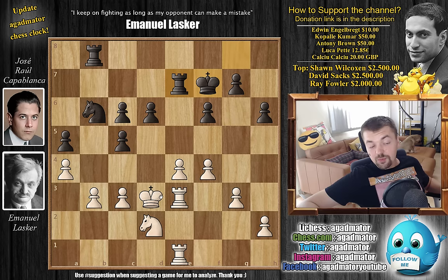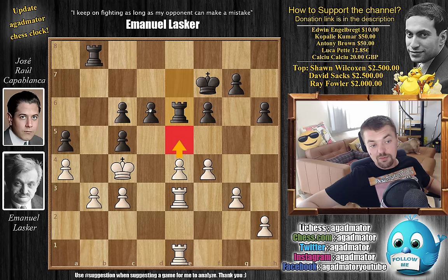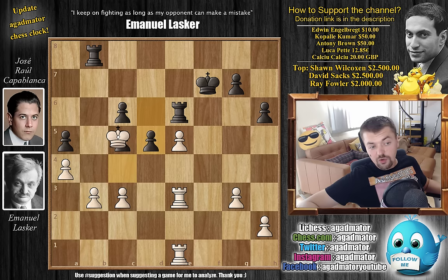Lasker agrees with Capablanca's assessment. He goes knight to c4, offers a trade of knights, and Capablanca decides it's time for this knight to go. We have knight captures, king captures, and now just rook to e6, preparing to meet e5 with a nice capture, then d5 check - because the king is now the only one guarding the b3 pawn. After some consideration, Lasker decides for e5. It's a pretty difficult position. We have f captures, f captures, and now d5 with check, giving up the c5 pawn. King captures on c5 - now we see why rook to e6 was so important, to keep an eye on the c6 pawn. Capablanca captures on b3.